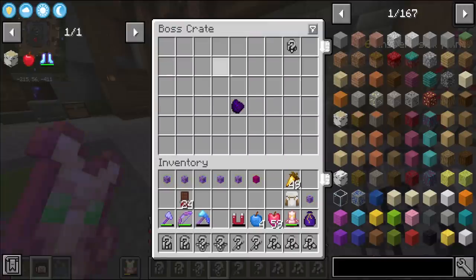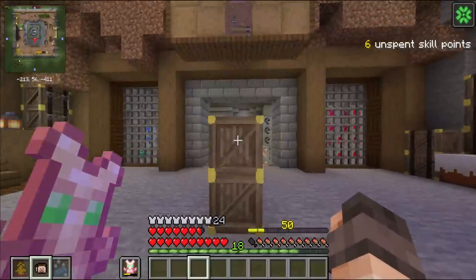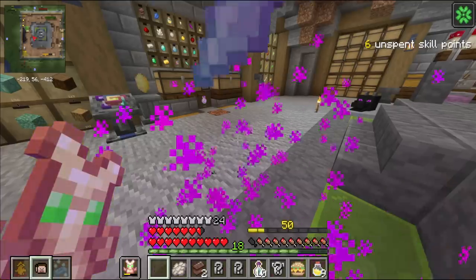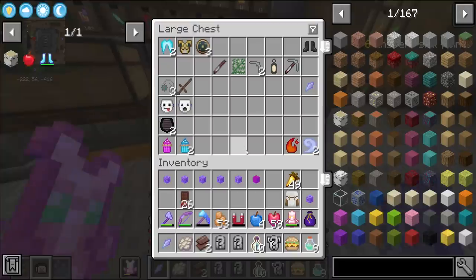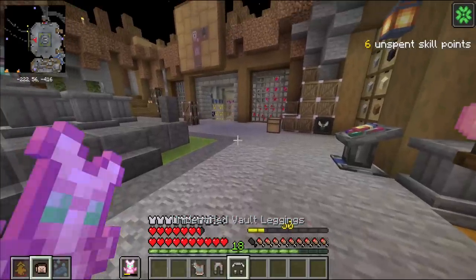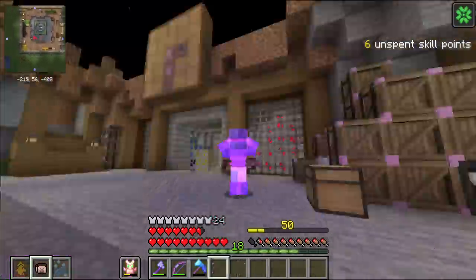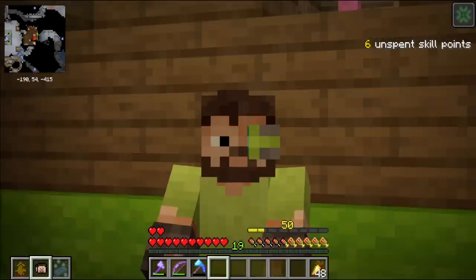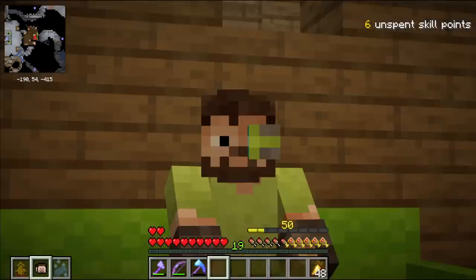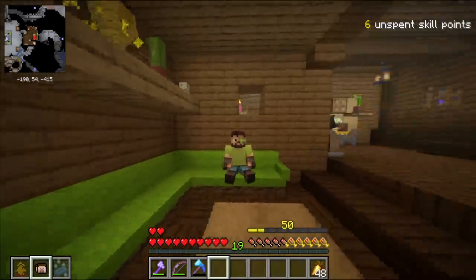Vault gear — trash! And the boss crate. Hmm, unidentified relic. I think I have that one. Yep! More vault gear though! And more rubbish. All in all, great success! And 50! Hello! Episode 24! And level 50!